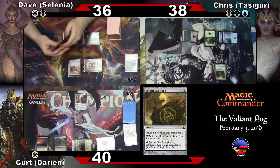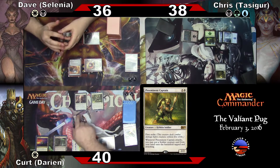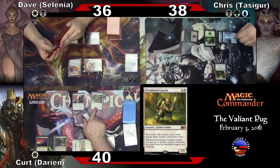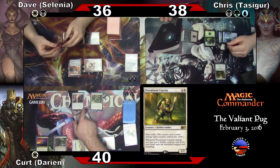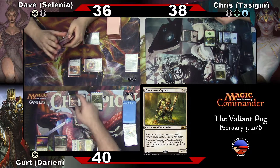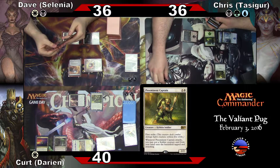Two Plains and one. For preamending Captain — he has first strike. And whenever he attacks, I may put a soldier creature, tapped and attacking, from my hand. Chris, I'm coming across for two. And then it'll be Dave's turn.